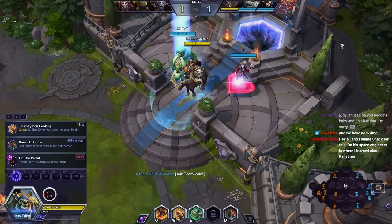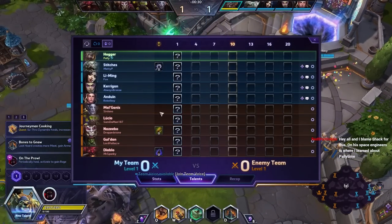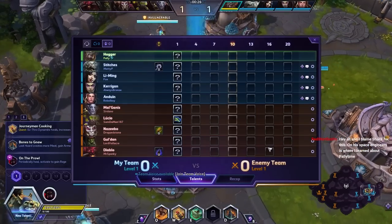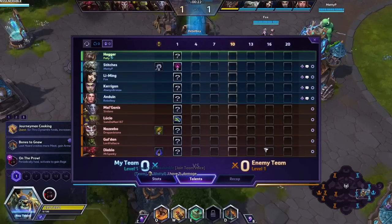Ladies and gentlemen, welcome back to Heroes of the Storm. We find ourselves on the Dragonshire map today. The friendly team: Hogger, Stitches, Li Ming, Kerrigan, and Anduin. The enemy team: Mal'Ganis, Lucio, Nazebo, Gul'dan, and Diablo.